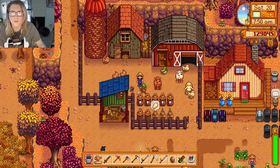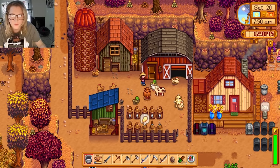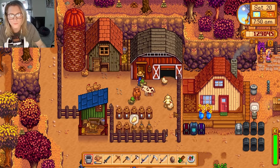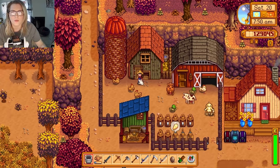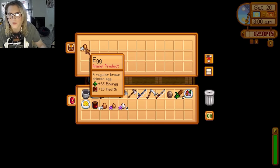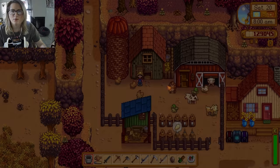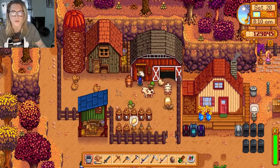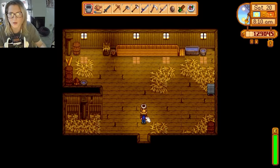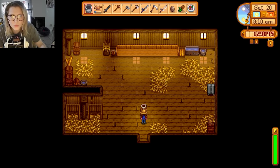All my ducks are big now. This is Brasper and Shana. Here in my coop I got an autograbber — Marnie started selling these, so helpful. It collects all the day's eggs. I got another one in the barn, so it collects all the day's milk for me. That saves me a little time. Happy about that.